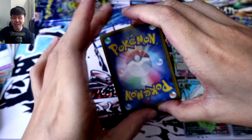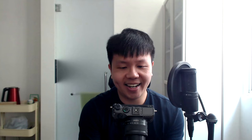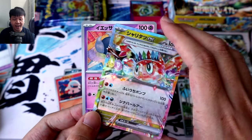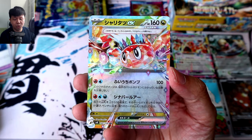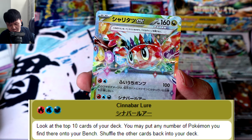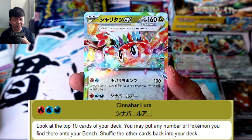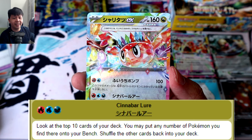Pack 25 — I think it's about time we get something. Dino. Togetic. Larvesta. And we did get something, but it is only our third EX — it's gonna be Tatsugiri, that little piece of sushi. Tatsugiri's second move, Cinnabar Lure, is pretty interesting: for one Fire, Water, and Dark, look at the top ten cards of your deck, and you may put any number of Pokémon from among them onto your bench. Now, that doesn't specify the type — so I'm wondering if this means you can put Stage 1 or Stage 2 Pokémon directly on your bench, and that could lead to some pretty fun decks.